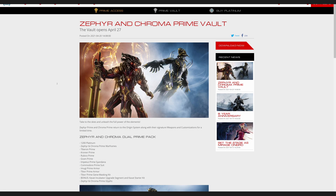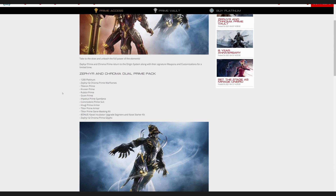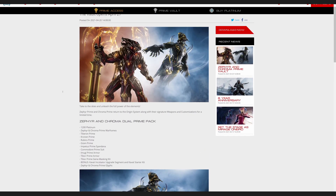You'll be able to get the Tiburon Prime — I call it the Timburton, don't ask — Corn Prime, Rubico Prime, Graham Prime, and that's all the primes basically. You'll be able to get them as relics; they will just drop in-game.